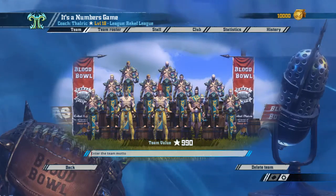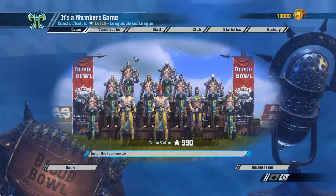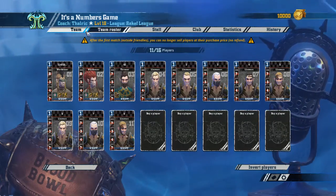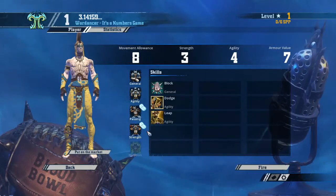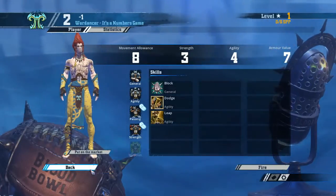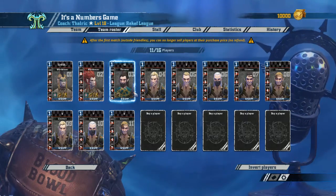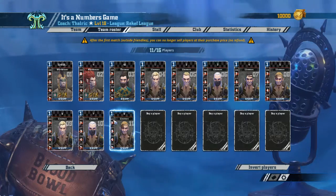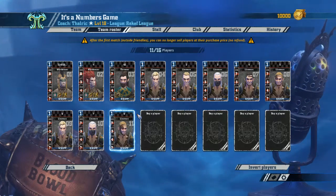So moving on to my team — Wood Elves. I don't have a team motto yet but I'm trying to think of something. I'm all about numbers, because Elves. We've got one of the more standard setups: two Wardancers, a Thrower, and the rest are Linemen. First Wardancer is Pi — because, you know, Pi. The second Wardancer is minus one. Then we've got our Thrower, 42 — and if you don't know why I'm using 42, you should be ashamed of yourselves. Then we've just got the Linemen from one to eight. If they die, I will keep counting up. I need to find some other numbers for special players, but for now, that's the joke.